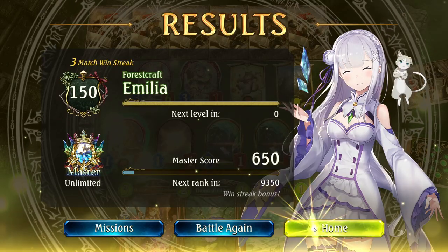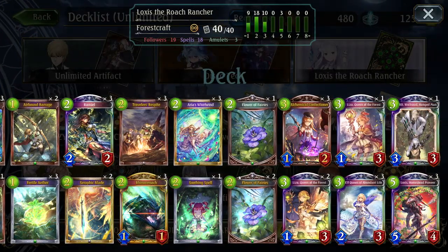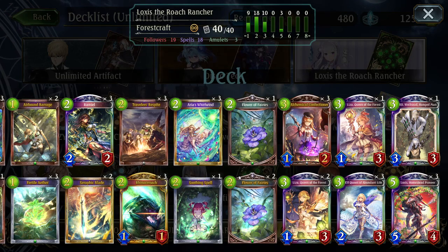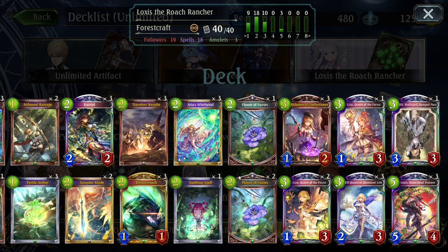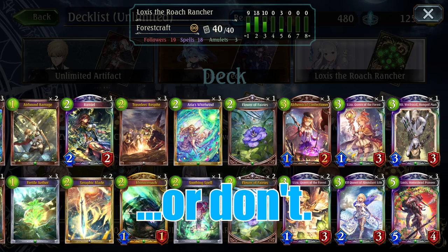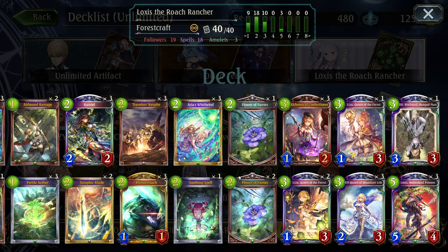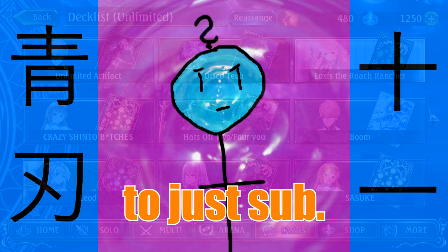So yeah guys, I didn't have a chance to showcase Wolfred — I swear it does have relevance in some matchups. Same with Soothing Spell. Seraphic Blade is definitely one of the cards you want to be drawing into against Summit Haven, although you don't need it — you can easily stall out the game with your wards. Loxus is great both as a ward and as a win-condition enabler for Rhinoceroach. Great tech — try it out if you want. If you want to see more, subscribe — or don't. See you next time.